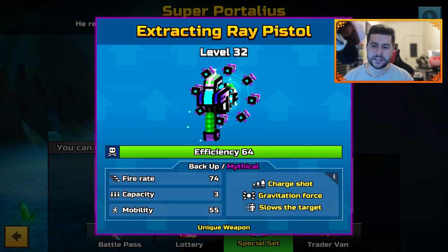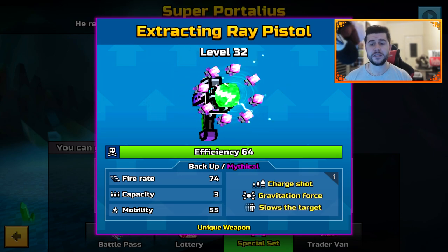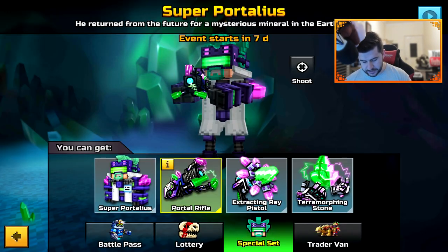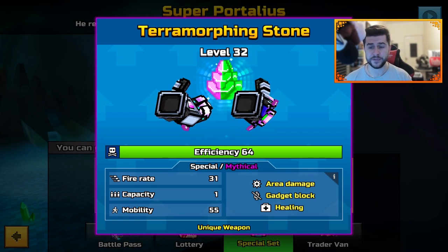The next one is the Extracting Ray Pistol — Charge Shot, Gravitation Force, and Slows Down Target. Fire Rate 74, Capacity 3, and Mobility 55. The Super Portaleus has Capacity 2, this one has 3, and the special is Capacity 1 — not a lot of ammo in these weapons.